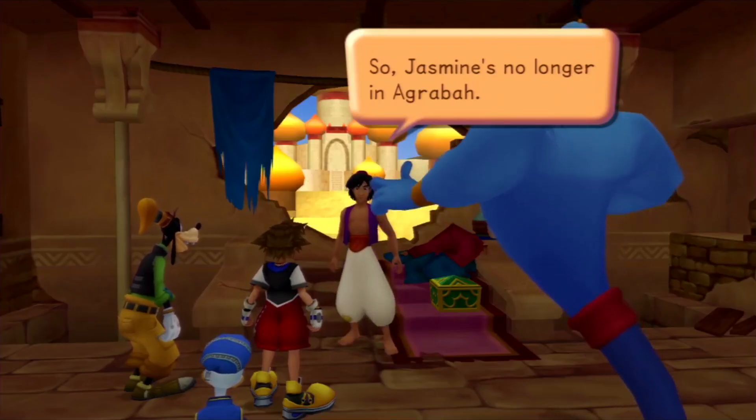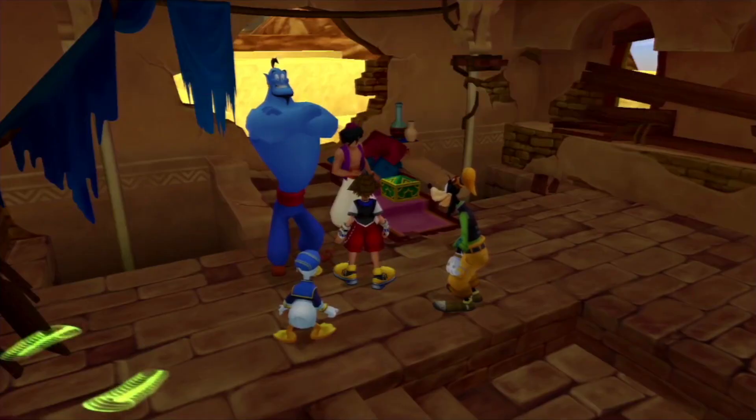Let's start with how you're able to access Green Trinities. At the end of Agrabah's story after defeating Jafar, Aladdin will give you the three wishes he played, and then the Green Trinity activation will come with it.